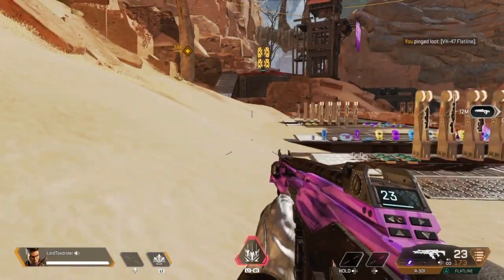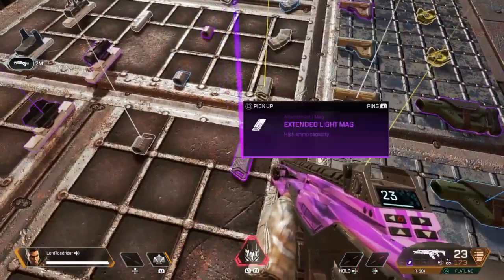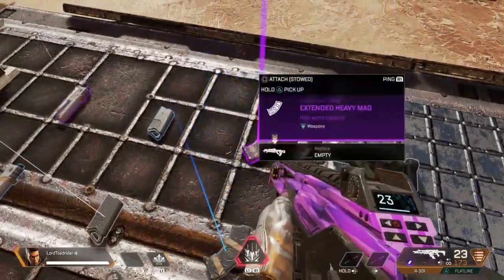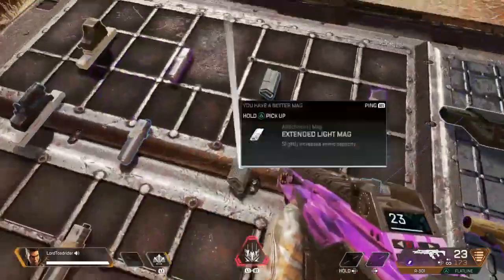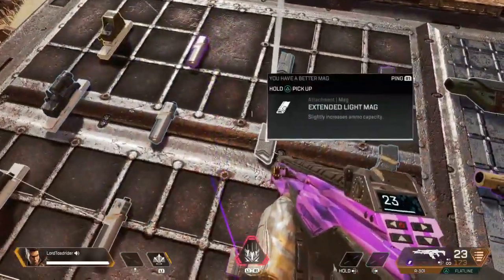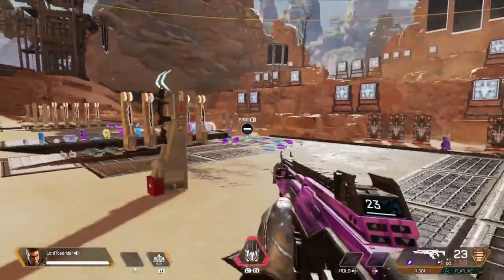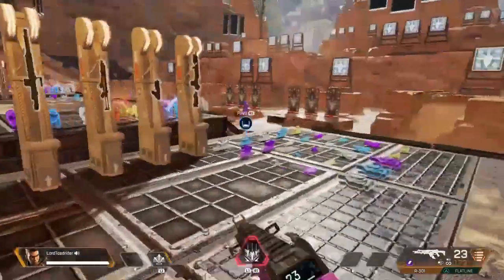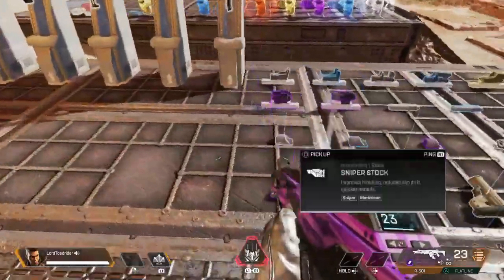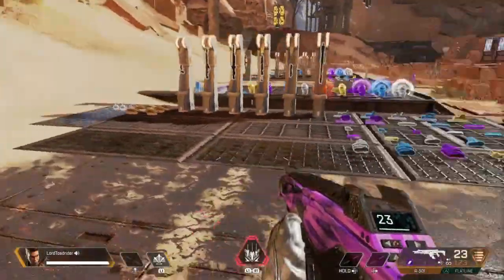I want you as a noob to understand the difference between the extended mags — those shapes are for heavy ammo, these are for light ammo. Notice the shape and color: it goes from white to blue to purple to gold, with gold being the best. The three weapons to look for are the Spitfire, the R301, and the Flatline. Also try to find anvil receivers, stocks, and extended mags — all that stuff makes your weapons better and ultimately makes you a better player.